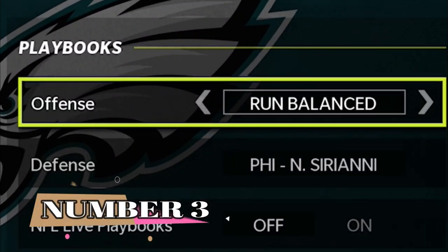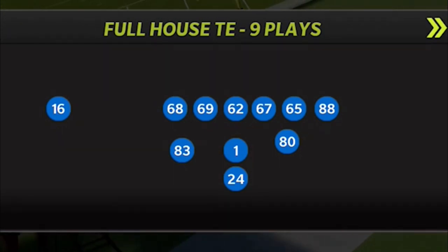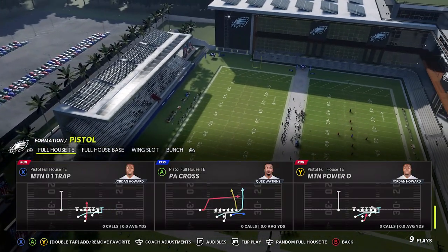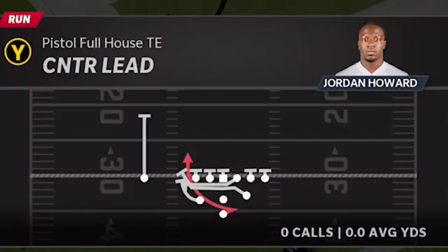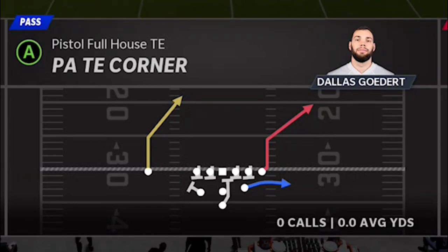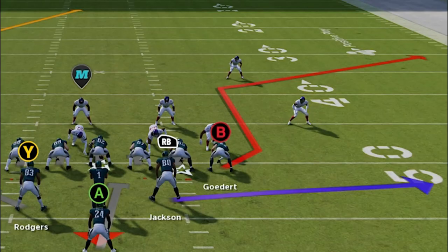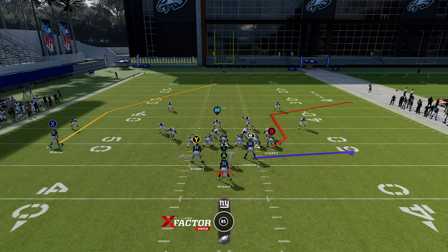The next play is a pass play out of the Run Balance playbook. The formation is the Pistol Full House TE — for whatever reason it's not in the Pistol playbook. The play is very unique: three tight ends, one running back, and one receiver, with a lot of unique-looking run plays. But this particular pass play — the PA Tight End Corner — home runs every single defense in the game without any adjustments. Against Cover Two zone, the B route pulls apart the coverage.